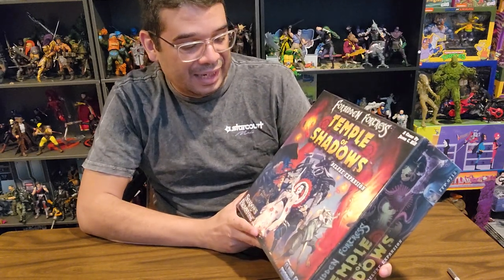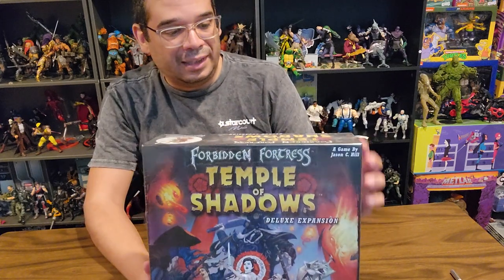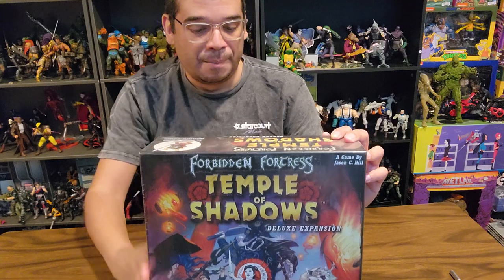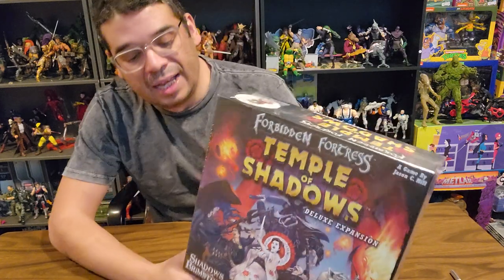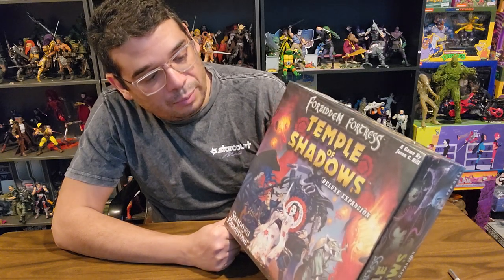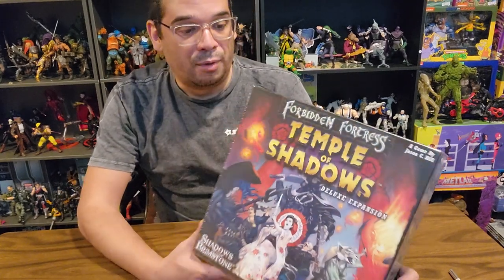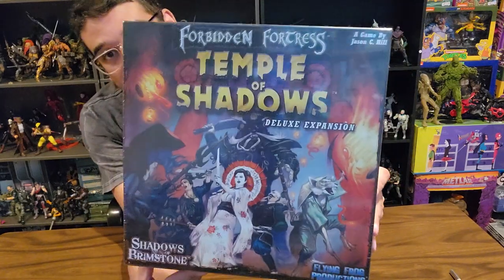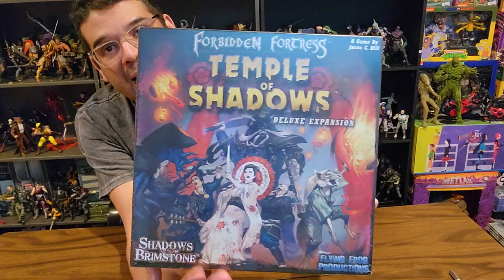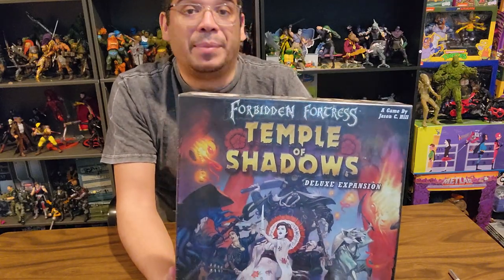This continues on in the adventures of the Forbidden Fortress, which was basically the Asian adventure. You had four characters from the core box of the Forbidden Fortress. It looks like you got one deluxe core box and a deluxe expansion, so this isn't as big as your core box. You need the core box to play still, but this adds four extra characters and more map pieces — more of everything.